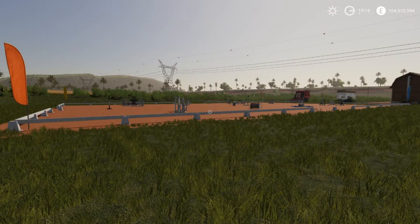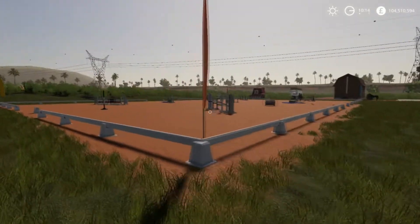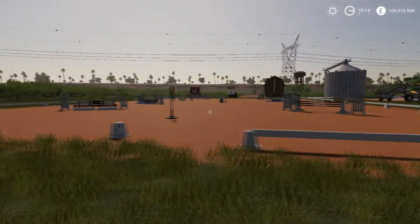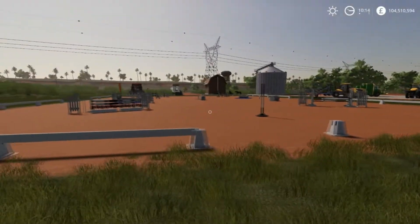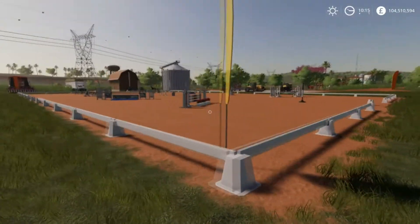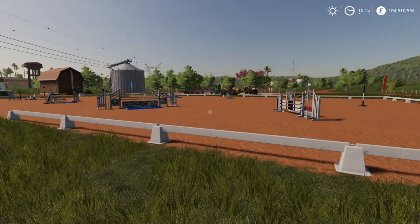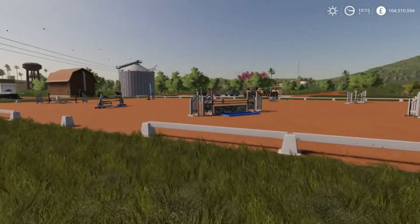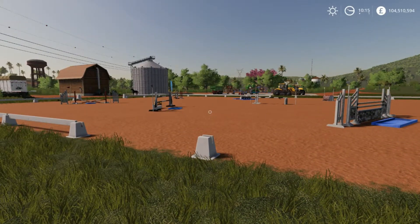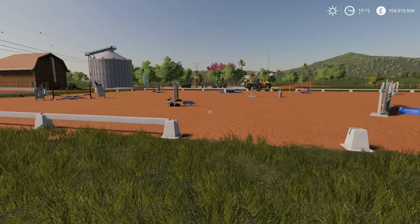Hello and welcome to Farming Simulator 2019 Mod Showcase with me Ken Sawyer. Hope you guys and girls are all well and enjoying your day. Today I'm going to be showing you the placeable riding field. This is version 1 of this mod, so if you're watching this at a later date and there's no version available, the modder may have updated it and could have potentially changed some of the functionalities. The modder goes by the name of Pascal DMBS.